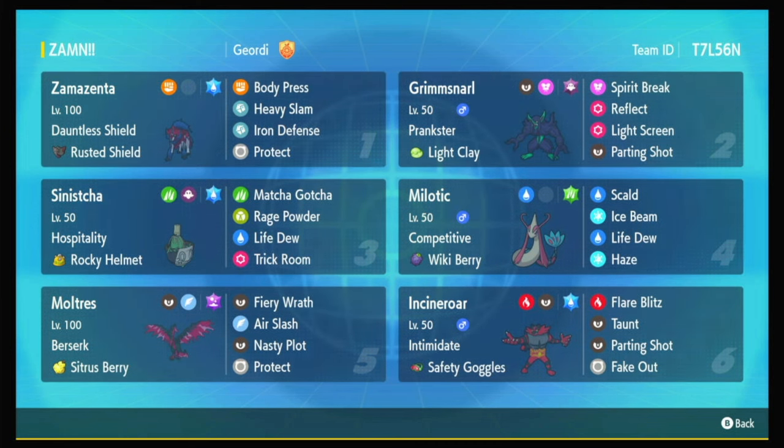If you come in for the first time and use Iron Defense, you're at plus three. You already have a huge base defense. You're holding the Rusted Shield, so you're Fighting/Steel, which is really good typing that also resists Wicked Blow, which can crit through your defenses. I'm Tera Water, which resists Surging Strikes, which can also crit through your defenses.